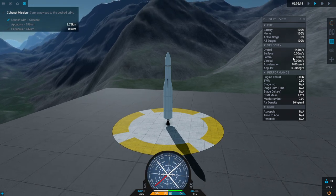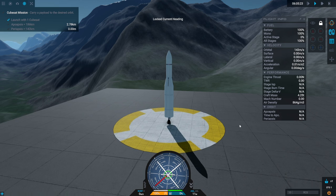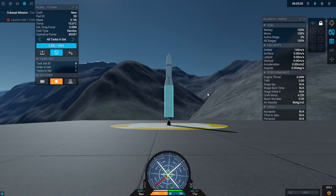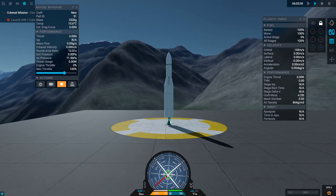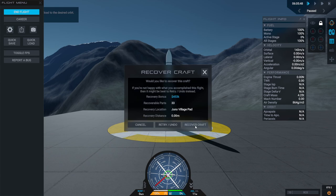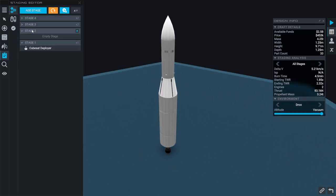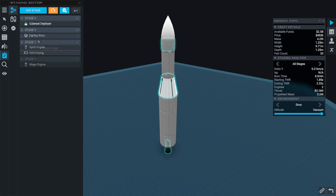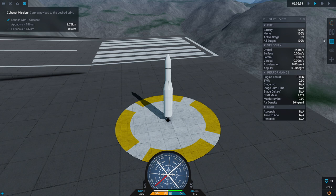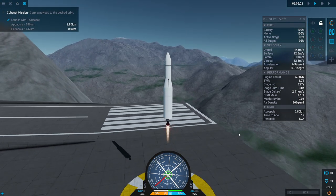Nav ball out, stability assistance, RCS off, and ignition. I've done something wrong — that's what I get by rushing. I guess I had staging messed up. Let me check staging — the CubeSat deployer was Stage 1, which is wrong. That looks better now. Throttle up, stability assist, RCS off — and launch.